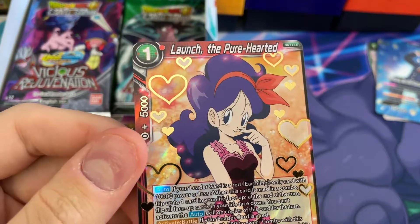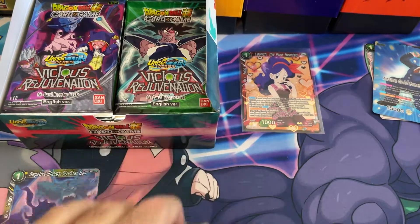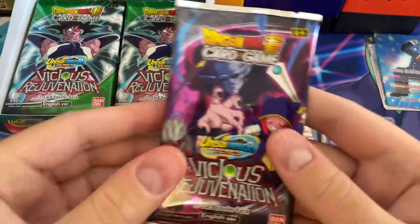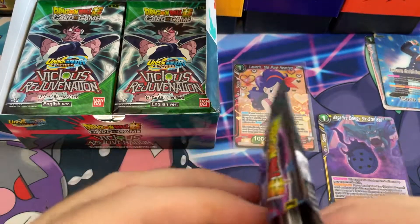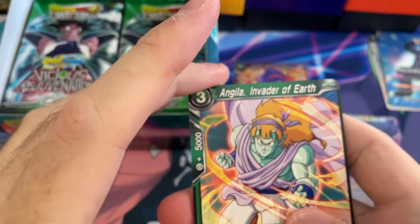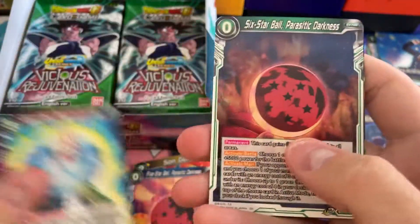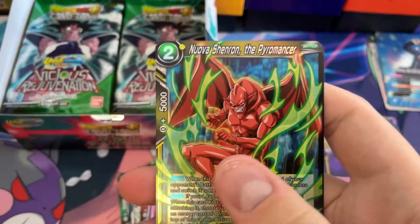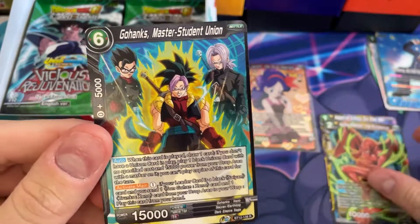Let's take a look at this pack art - pretty cool. We got Angela, Paikuhang, Trois, Goku, Dragon Ball, Master Roshi, another Dragon Ball, Drum, Brain of Terror, Oceanus, Shenron, Nuova Shenron. And Gohanks - Master Student Union. That's a rare. Pretty cool.